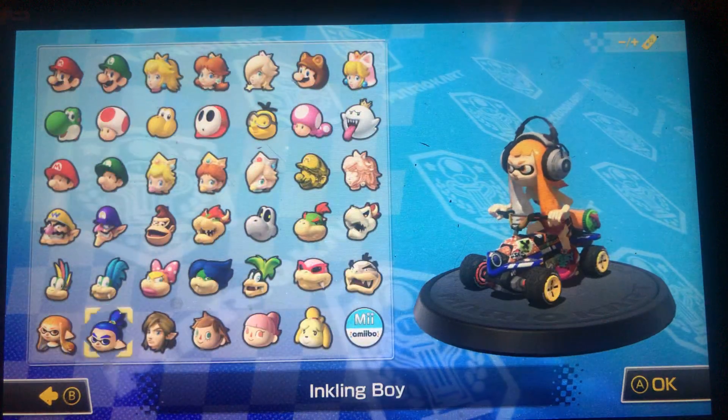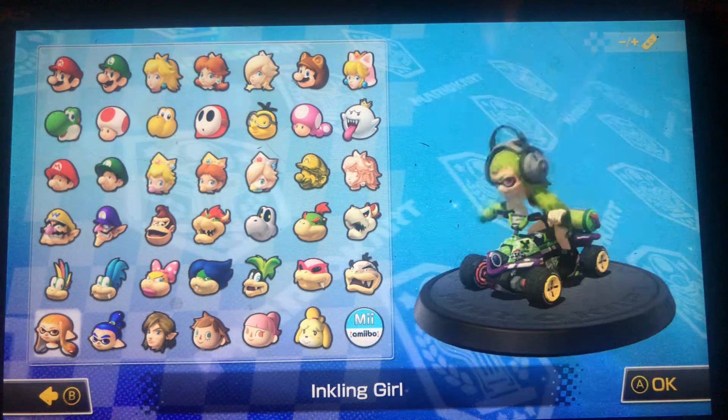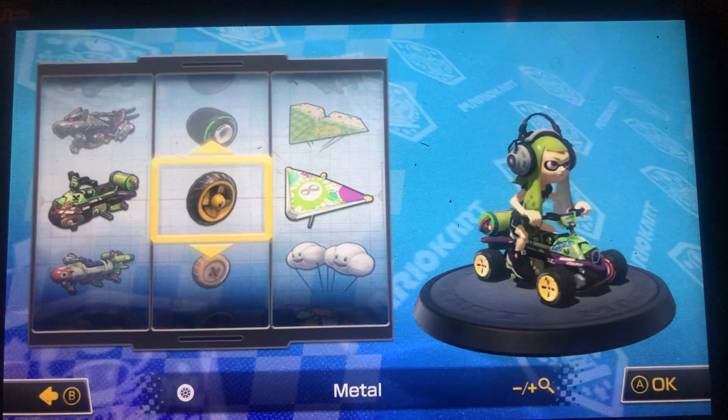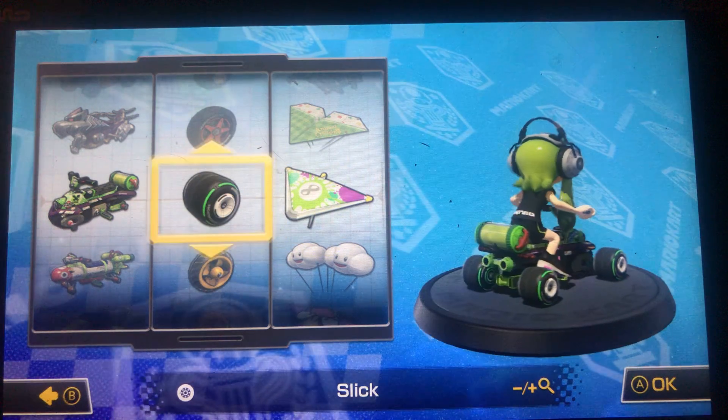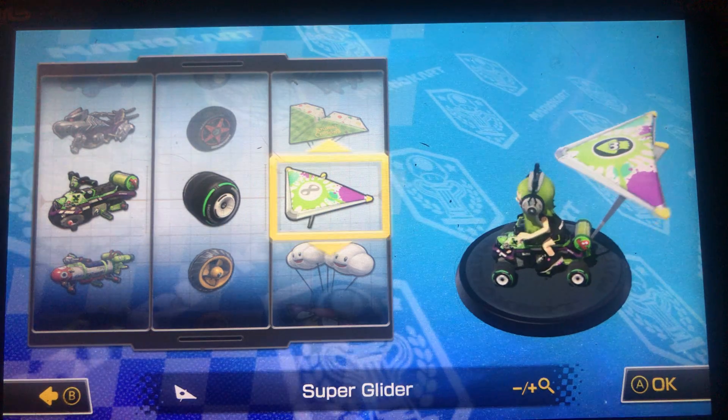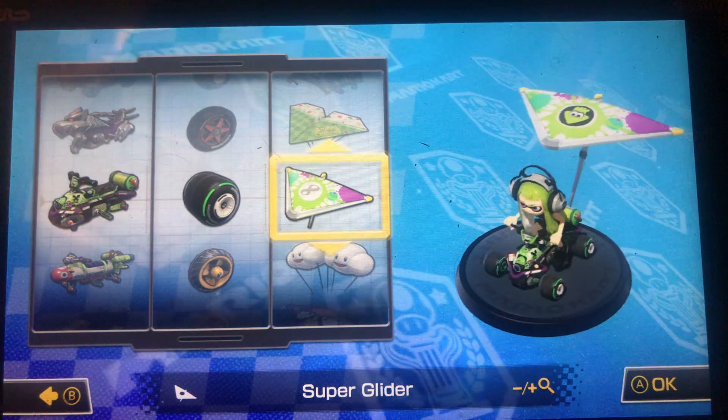Next one is the green one. For this one I chose the regular slick tires and the super glider again. I chose the slick because the green works really well with it, and the super glider because, again, it matches the whole theme of Splatoon.